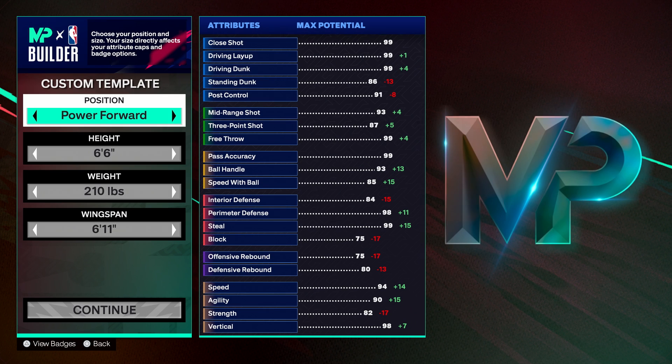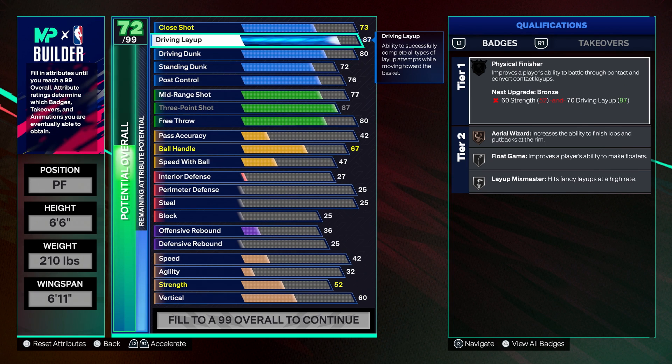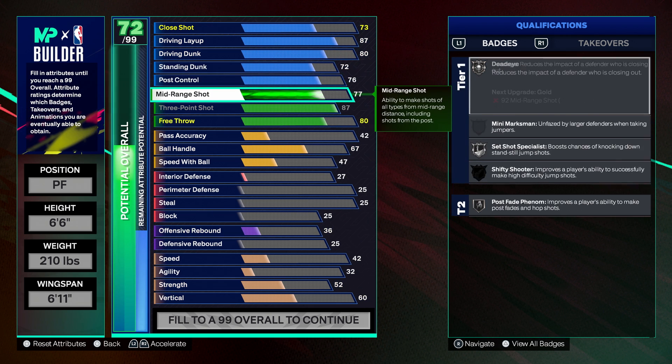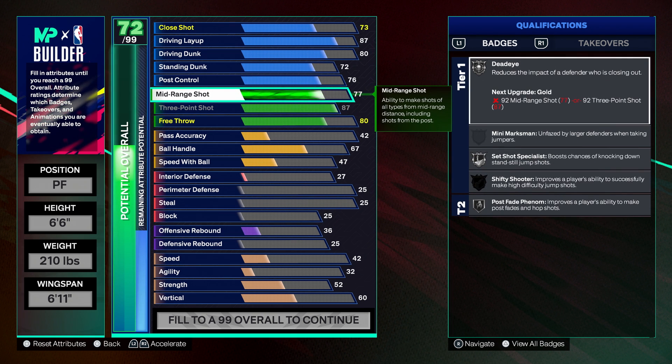Showing you guys just what your potential is — you could potentially have maxed-out legendary steal badges, 99 pass accuracy, 99 driving dunk and layup. This build has an 87 layup but you can max it out to 99 and get Hall of Fame or even legendary Layup Mix Master, legendary Float Game. With cap breakers you can make this build exponentially better. Don't think you'll be stuck with the 77 mid-range — you can throw plus five, plus ten, or even plus fifteen depending on what cap breakers you reach for your rep level reward.